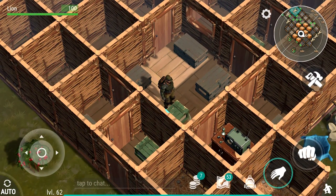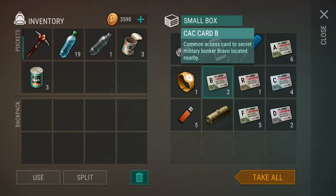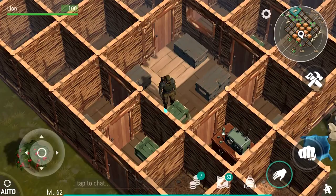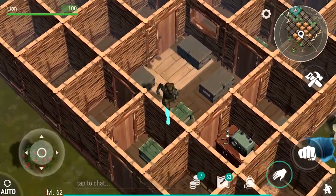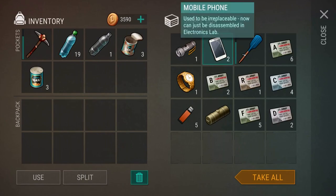I actually recorded it but didn't save it. Basically each key card opens a different bunker. The one I went to required key card B and also key card A, and you just get some weapons and other random stuff from there. Next up, these items here — if you're wondering what they do, they do nothing so far. They used to be useful but now you just disassemble them. Most of these you just collect them for now.